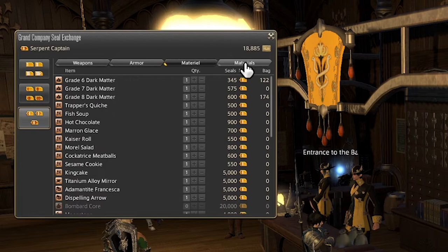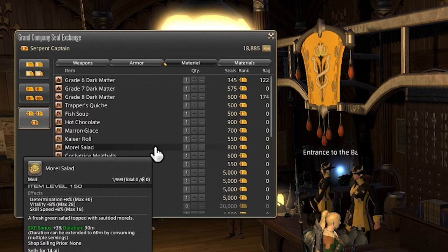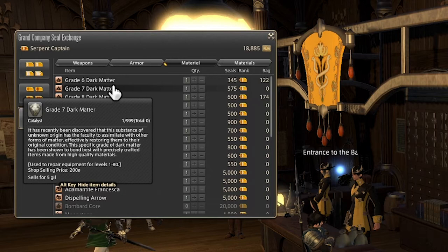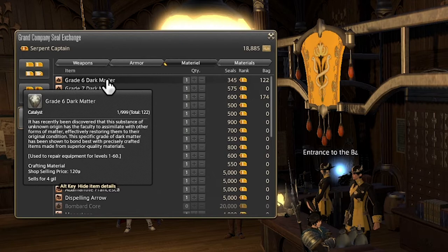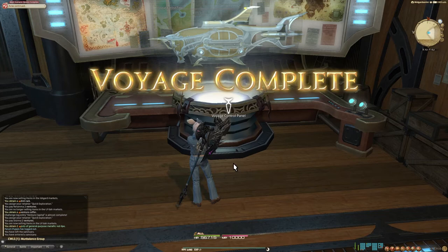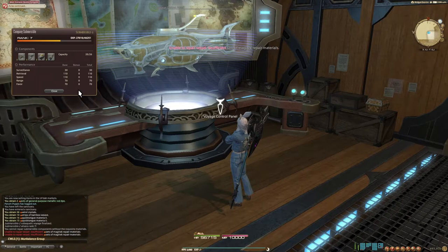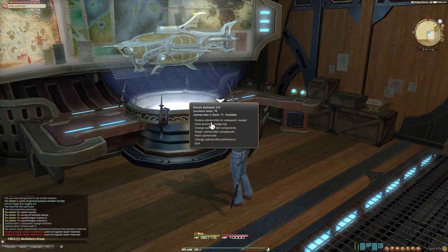To start things off in our materials, we have some more dark matter. But there is something to note here because Grade 6 Dark Matter actually has a second purpose — it is used to create magitek repair materials, which are used to repair the airships and submersibles that free companies can make to go on expeditions. This in turn gets them a whole lot of unique items used to upgrade their houses or their ability to apply buffs via the free company actions. So if you want to partake in that content, you're going to have to get some Grade 6 specifically Dark Matter, and buying it with grand company seals is a great way to save some money.